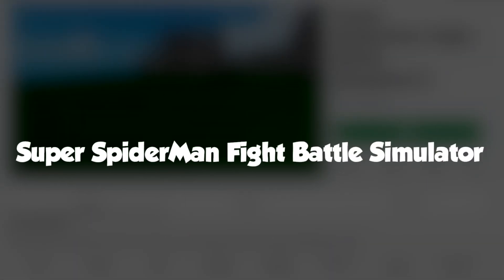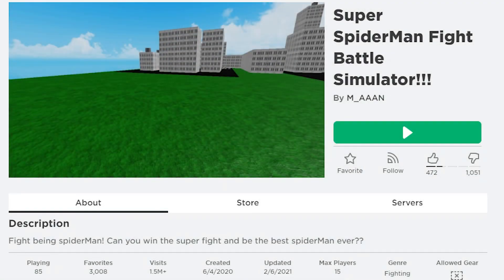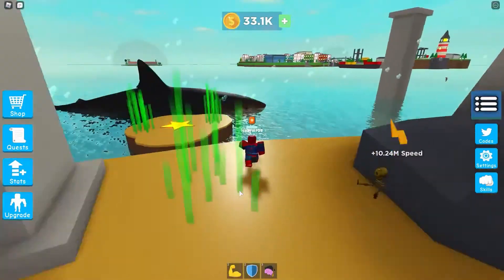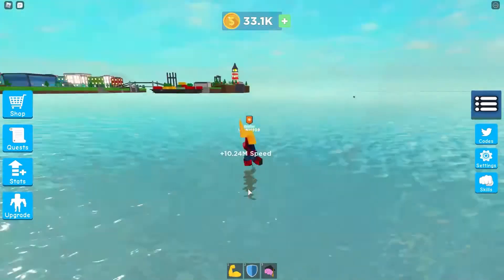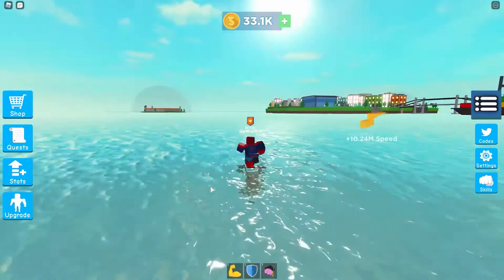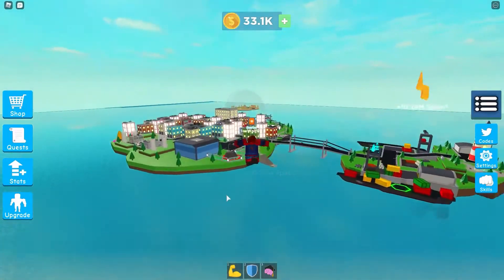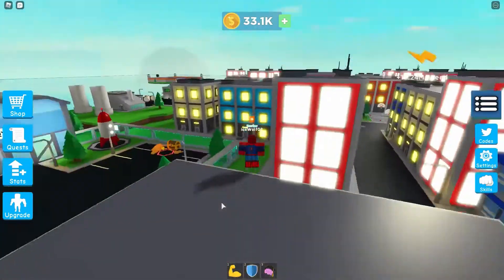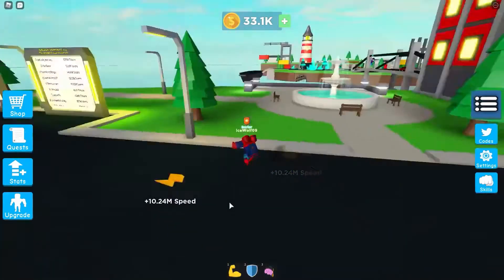Number 9: Super Spider-Man Fight Battle Simulator. Okay, wow, that's quite the name for a game. And literally, it plays like every other game. Yes, this is a simulator game with plain objectives, but meh — the action is where it's at. As you might have guessed, there is a free-roam fighting simulator, and this game's mechanics aren't new, but there's a lot of variation for a Spider-Man game, and this is one of those.